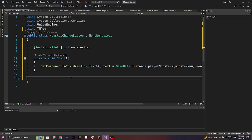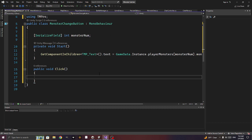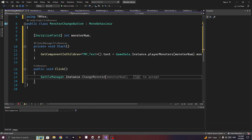We want a public void Click — it will call battle_manager.instance.change_monster(monster_num).